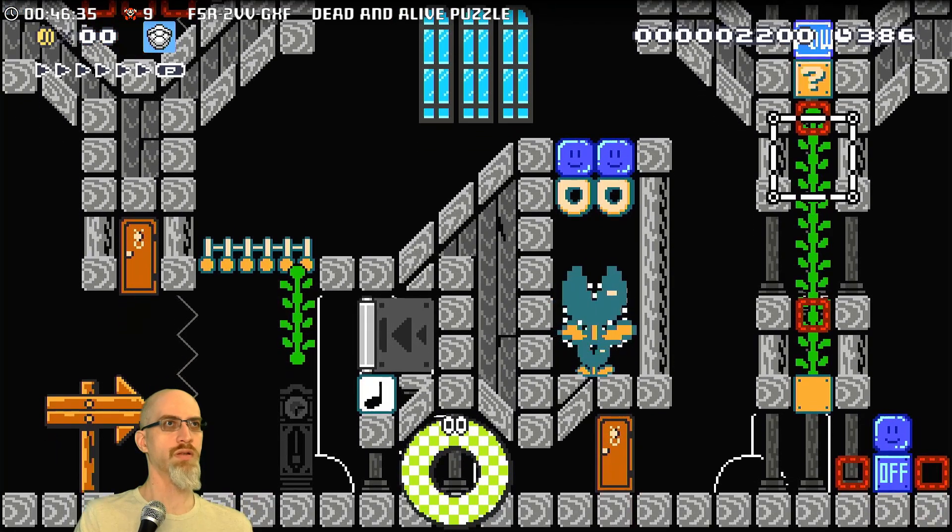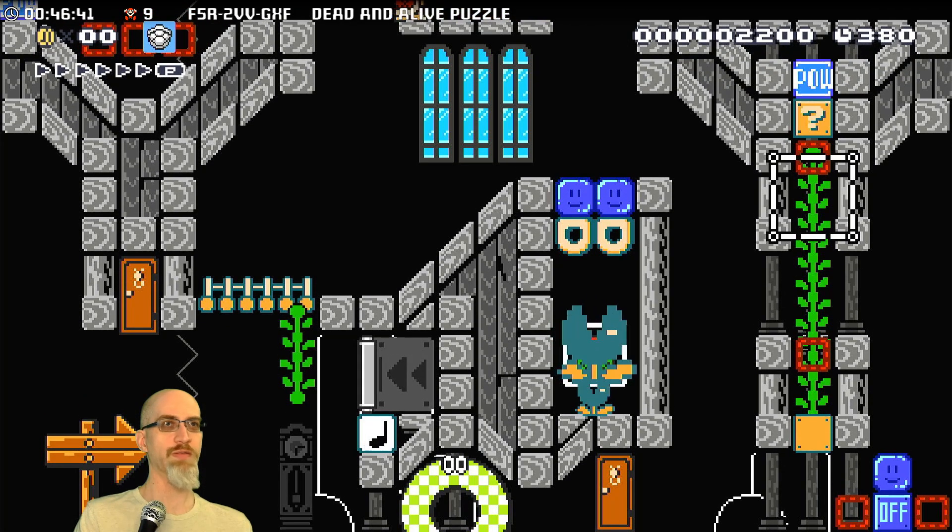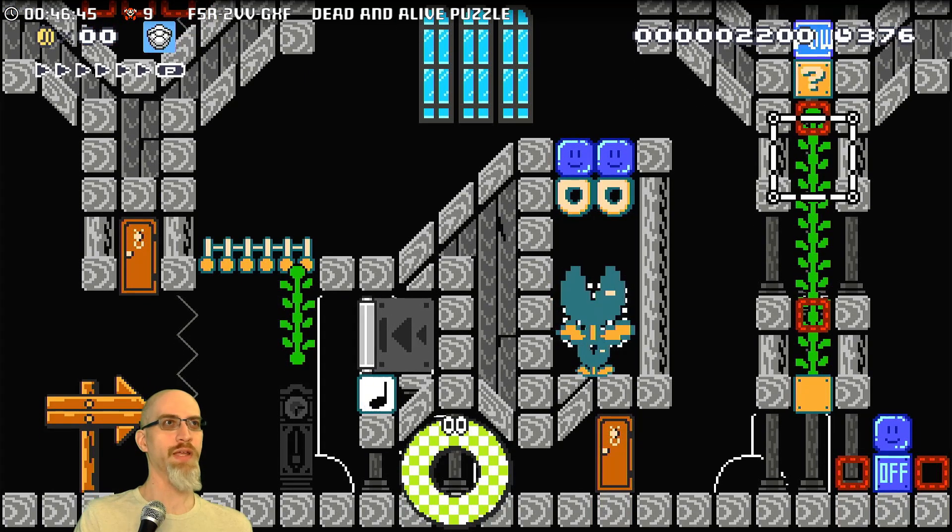There it is. That's where I wanted it. Then we get in the Drybone shell and go on top of the POW, which we totally can't see, and we leave the Drybone shell way up there. Now we set off a POW and see what happens to the Drybone shell.